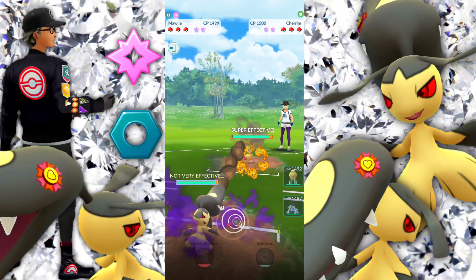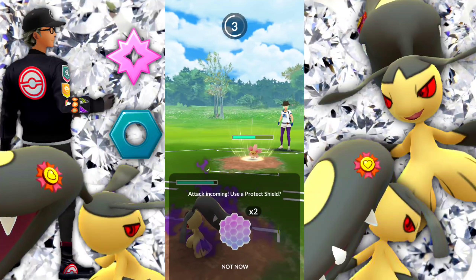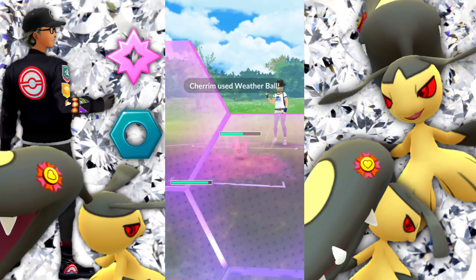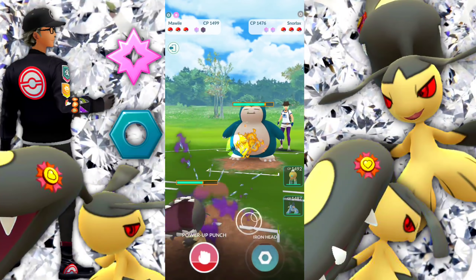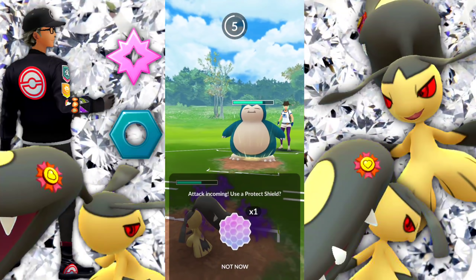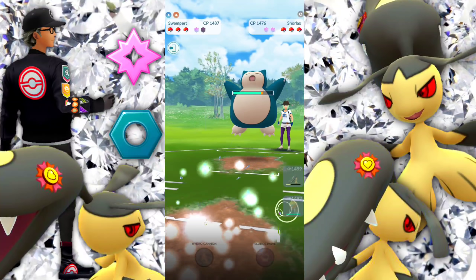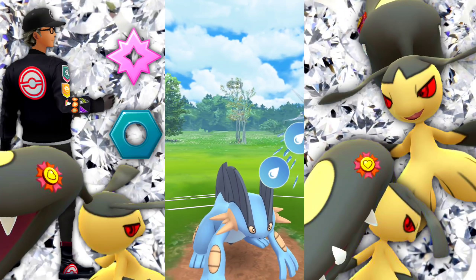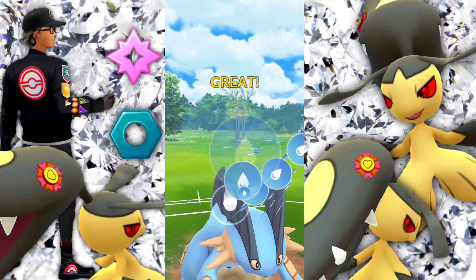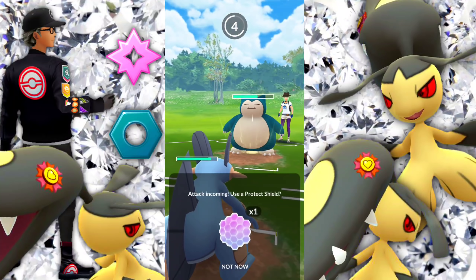We're leading with Mawile the entire time for this video. I have some other teams lined up that I don't want to show yet — we'll take a look at those tomorrow. They're going to swap after we use a shield. We don't want to get hit by that Weather Ball — bringing in that Snorlax. I'm calling a Body Slam — and that's exactly what it is. Building up a little more energy and swapping into Swampert. We're actually going with Swampert and Drifblim — I found this team quite nice with Mawile.